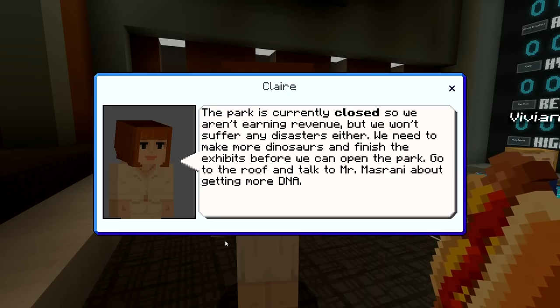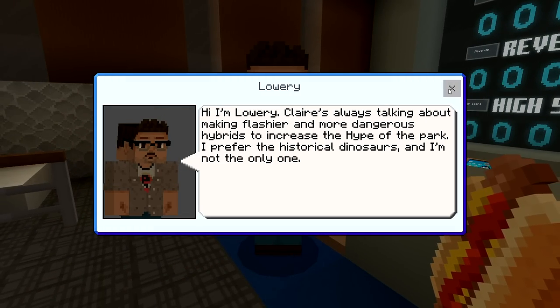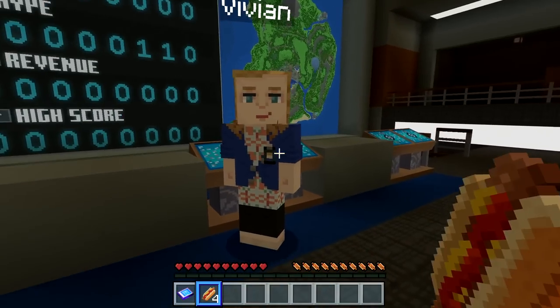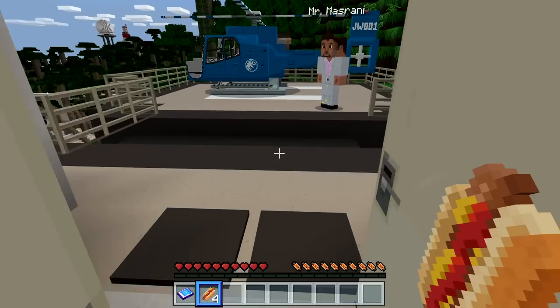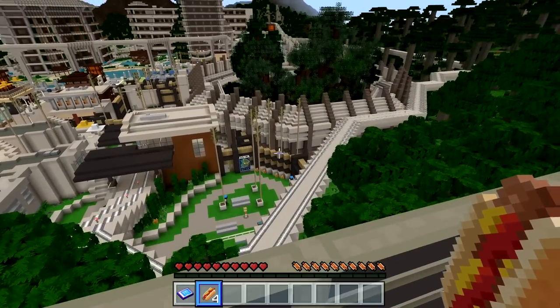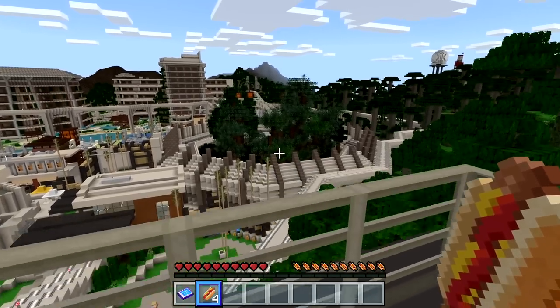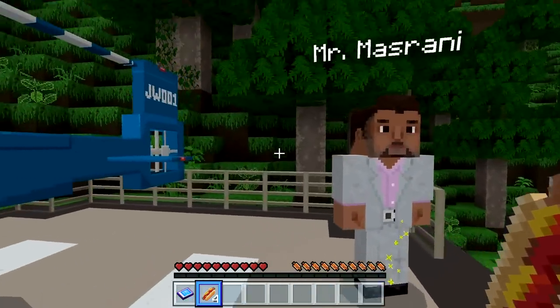We've also got Vivian and Lowry here. Lowry says: 'Claire's always talking about making flashier and more dangerous hybrids to increase the hype of the park. I prefer the historical dinosaurs.' You hipster. Up at the helipad you can look out over the whole park. I love that Jurassic World built the T. rex Kingdom to look like Jurassic Park San Diego from The Lost World — they even got the redwoods from Sorna.